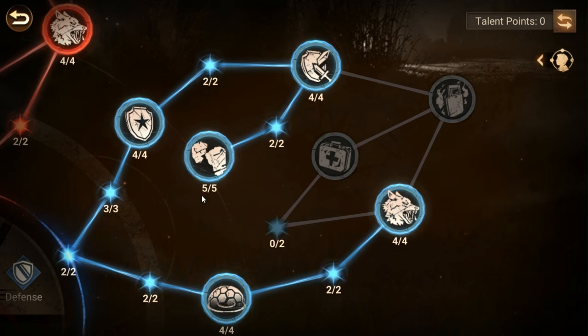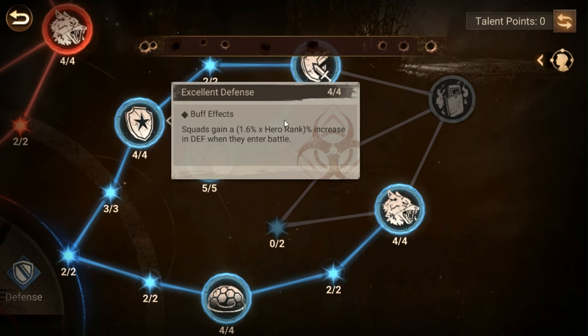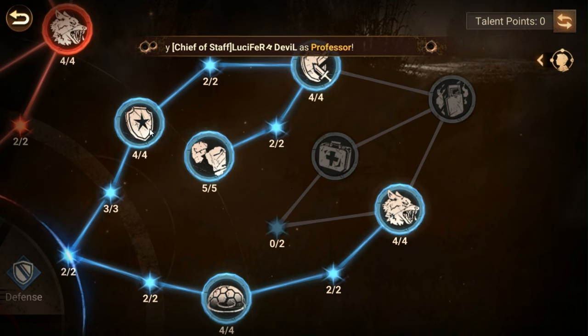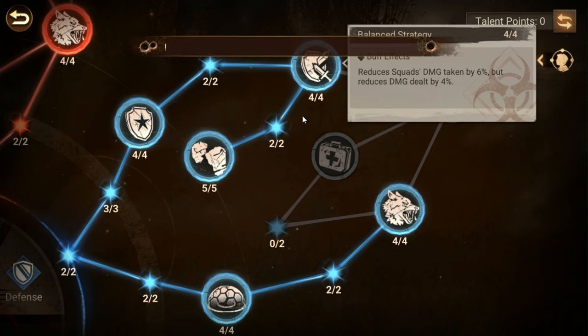First, squads gain a 1.6 times hero percentage increase in defense when they enter battle. When you have six stars, your hero rank is the amount of stars, so six times 1.6 is a 9.6 percent increase to defense when you enter battle — that is all the time. As soon as you enter a fight you have almost a 10 percent increase in defense.